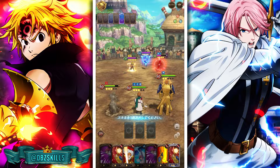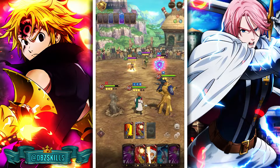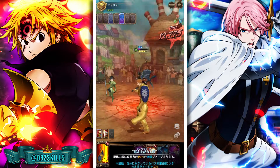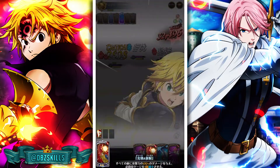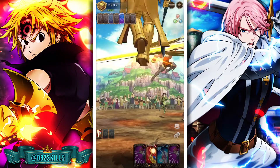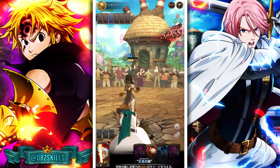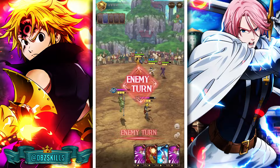They debuffed us — they petrified us. We're going to take out DN first, then do an attack all. We're going to take damage from Meliodas because of his full counter, which is to be expected. He didn't do a lot of damage, that's fine. DN is gone now — we don't have to worry about her at all.